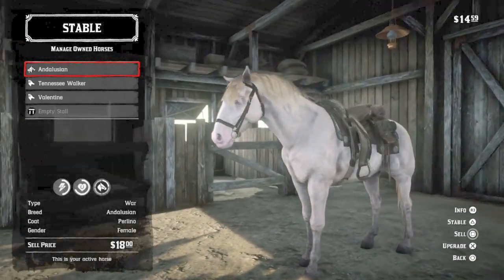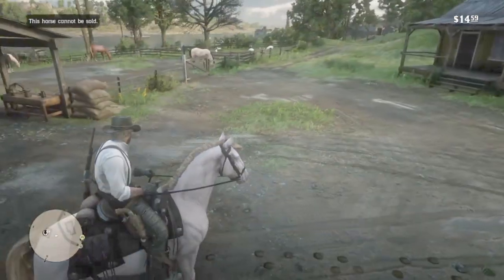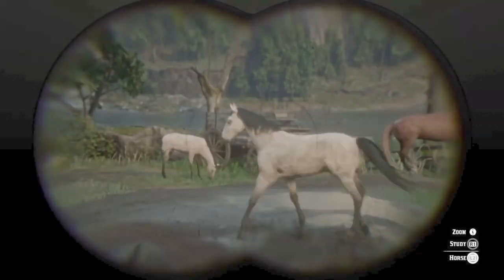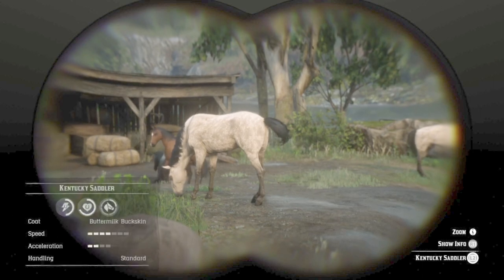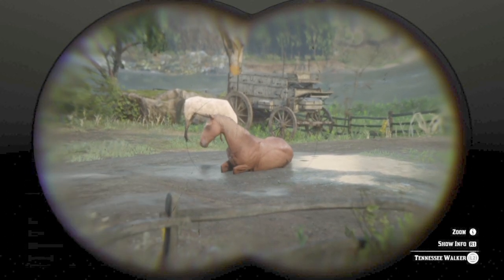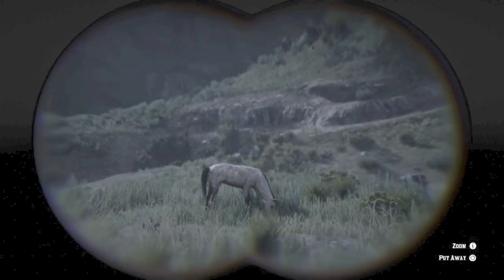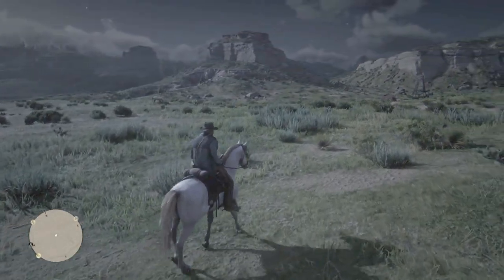Working with animals is better than working with people sometimes. Maybe not 50 — hyperbole and sarcasm are dying arts. But I've never seen two in a corral, only one. And here's a wild buttermilk buckskin in New Hanover, so close to camp. That horse does have a pretty coat, but taking into account the stats of this new Andalusian, this horse is prettier.